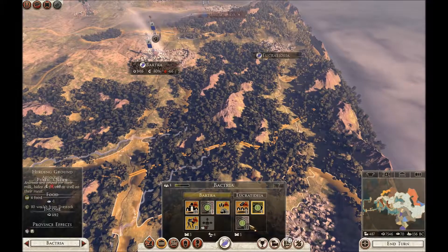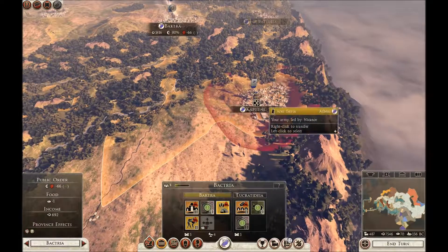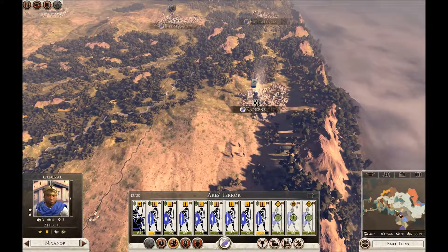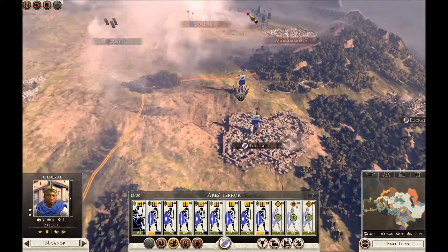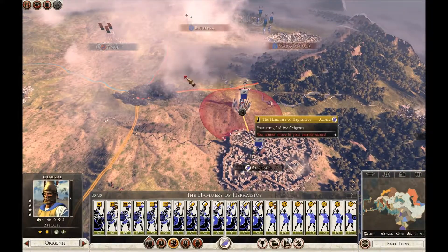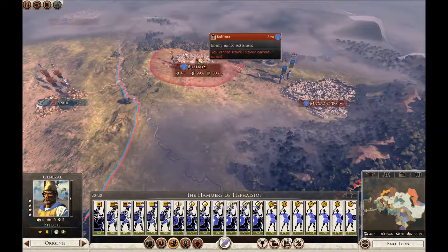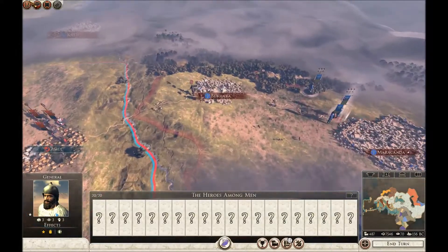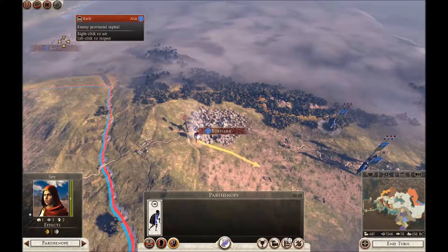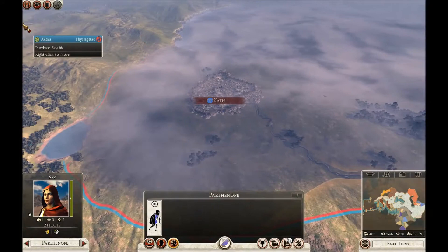Hopefully we'll be able to attack Bukhara and Marakanda soon — we'll bring that army up. Public order is in control. Bactria is actually plus seven at the moment — a lot of that's military presence at nine. Three turns for that, two for that. Maybe a couple of turns before we can do anything there. I'm not going to have enough money to start recruiting my army in Hellas.